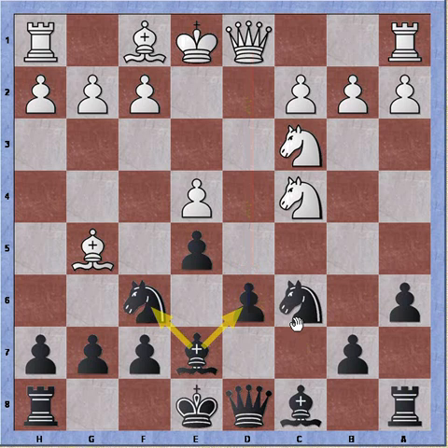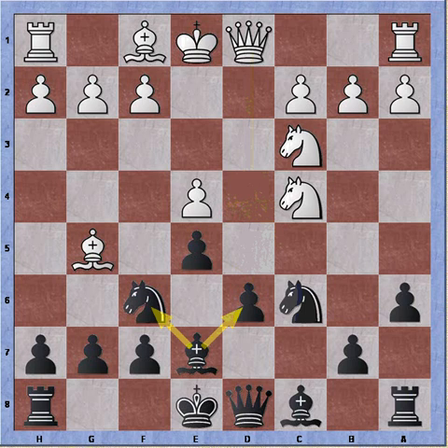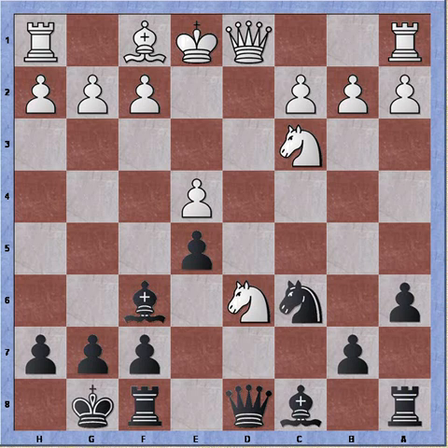I can still rectify the situation by playing knight to d4, blocking the queen from attacking the pawn on d6. However, I'm willing to sacrifice the pawn to create a more open game. White's king cannot castle yet, so I'm going to play more aggressively. I simply castle, allowing white to take the pawn, which will create an open game for me. Bishop takes knight, bishop recaptures, and now knight takes d6 - white is up a pawn.